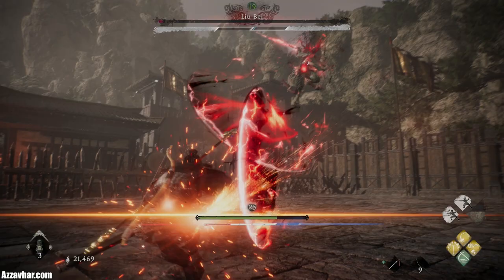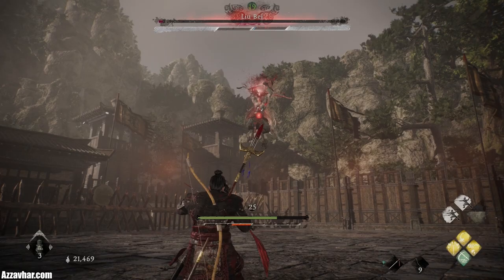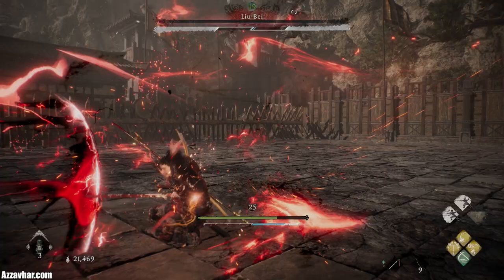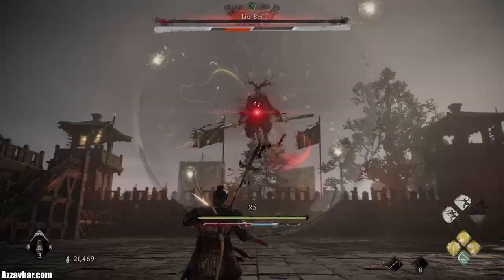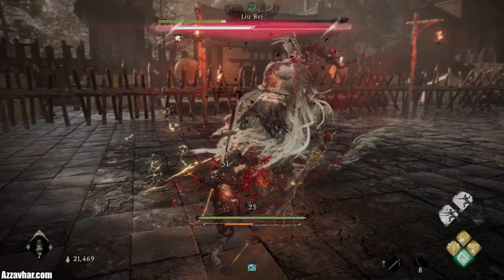He also does a critical attack where he jumps up in the air and shoots three beams of energy towards you with his sword. If you deflect the first one, it will usually hit it back and cancel out the second beam. Then just be on the lookout for the third one and deflect that back at him. As he falls down to the floor, if you're close enough, you can run up and get a few attacks in. Another critical attack is his tail swoop — he'll fly up in the sky and then swoop around and try to grab you with his tail. The timing on this deflect is slightly later than what you think it would be.